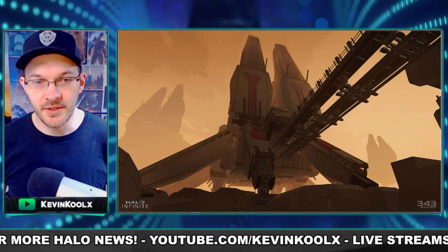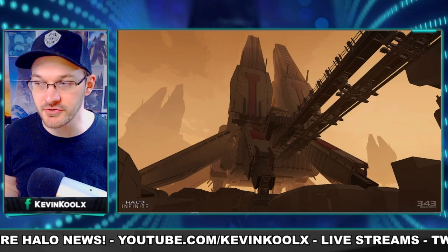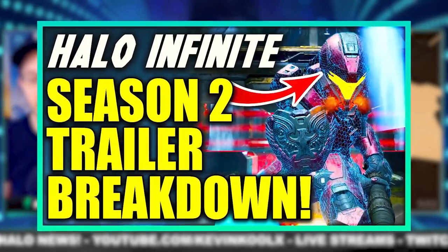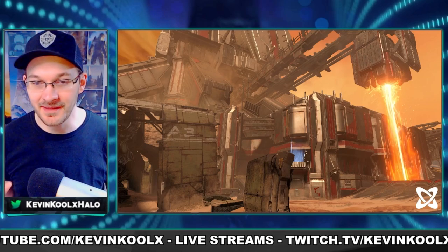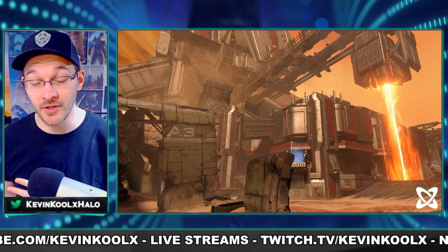I'm sure you're all familiar with this bit of concept art for the map Breaker, which we did get a chance to see within the Season 2 trailer, which we broke down in my trailer breakdown video — check that out for some really interesting details. Here's an in-game screenshot of that map, and you can kind of tell how awesome this actually looks. I'm so glad that that same tone and color palette carried over from the concept art into the actual game itself.